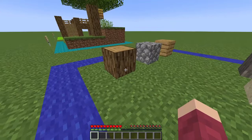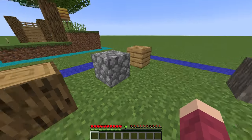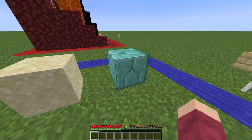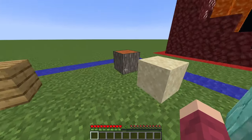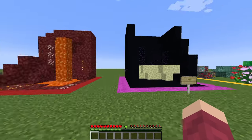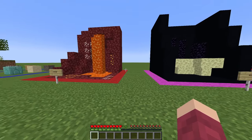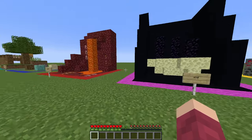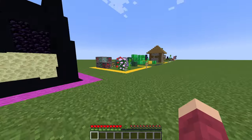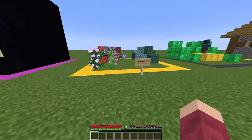Well, some blocks are pretty obvious to get — you can get most of these from villages. But some of the more complex blocks, like different types of wood, sand, and prismarine, are going to be a bit tricky to get. The nether and the end are the exact same as in regular worlds. There's nothing fancy going on in super flat, so all the blocks in the nether and end dimensions are completely obtainable.